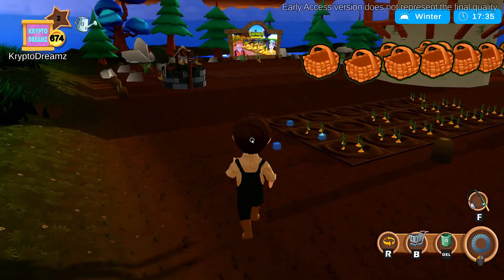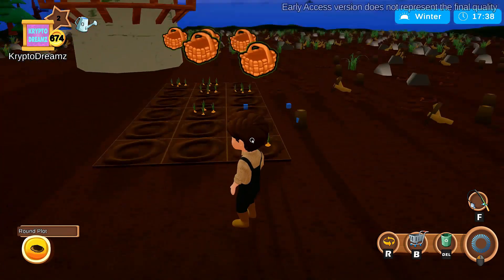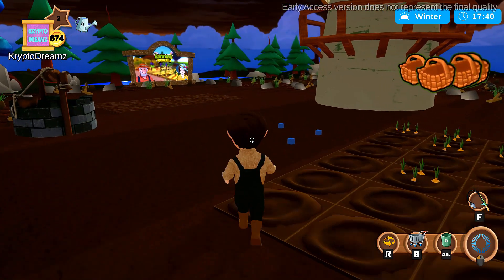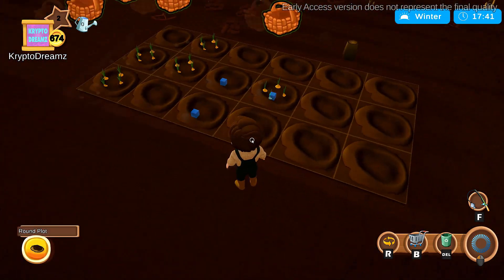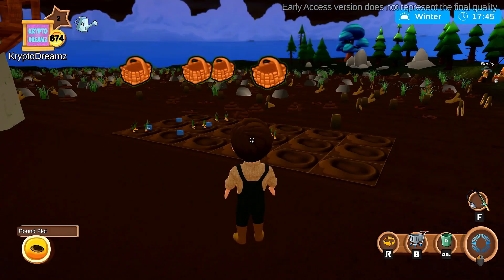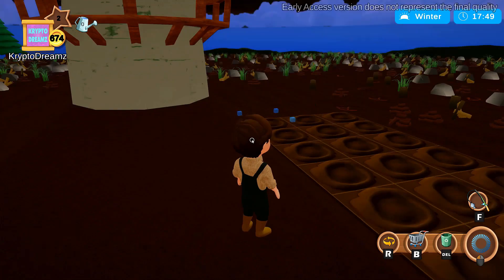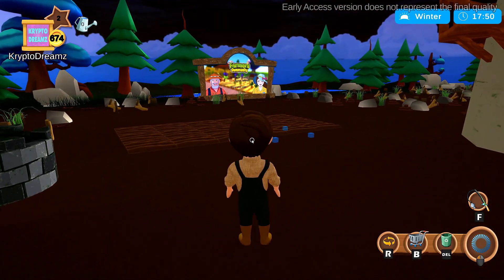Once you sell, you now have tokens. You can head back to your plots and plant again. I can also harvest all of my onions now because my inventory is empty — so I'm going to go ahead and harvest all of them. Sometimes you have to click around to get these to harvest — there we go, got them all.